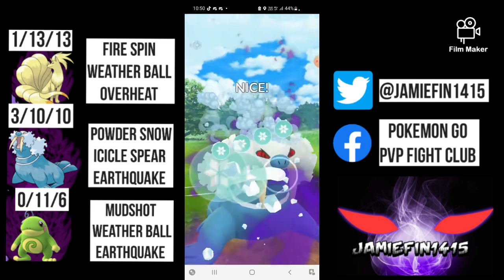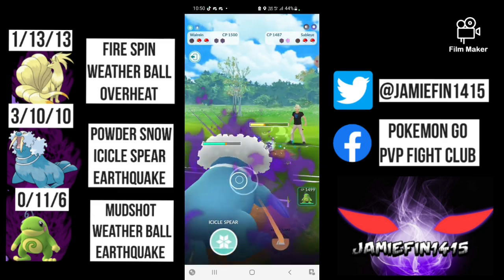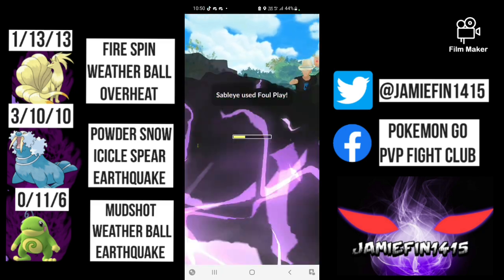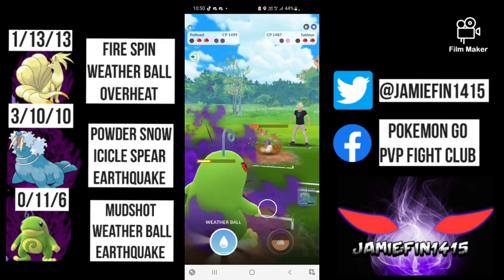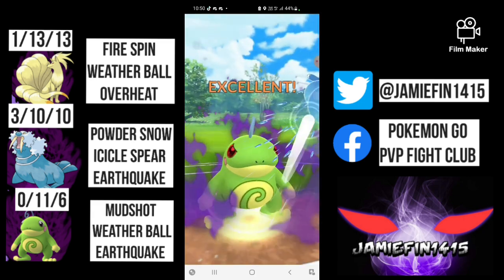If Cresselia comes back out we could Powder Snow it down. They've actually got a Sableye in the back, so it's going to be Icicle Spear spam — they let the first one go through. I make a sack onto my Politoed to catch the Foul Play — Foul Play does around half our HP. We should outpace to this Weather Ball, which should draw the opponent's last shield.